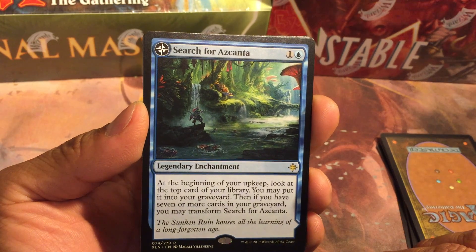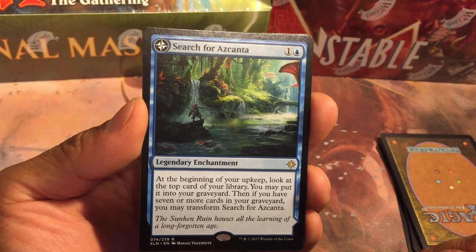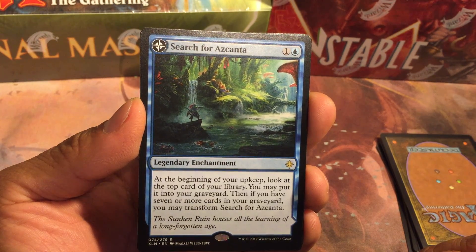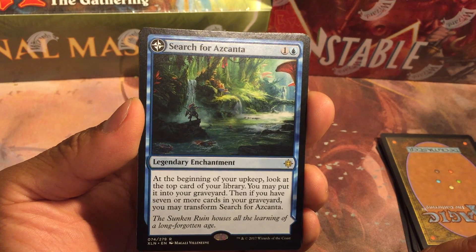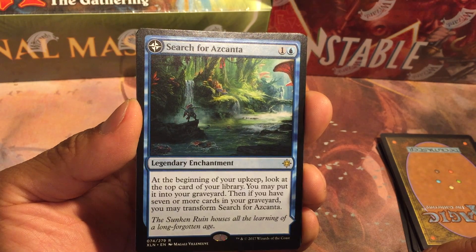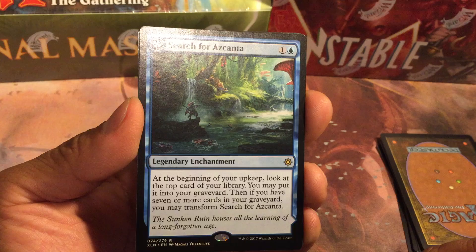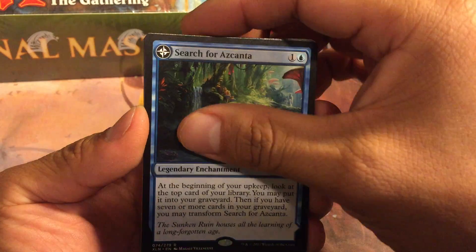We have Search for Azcanta — one mana and an island — a legendary enchantment. At the beginning of your upkeep, look at the top card of your library; you may put it into your graveyard. Then if you have seven or more cards in your graveyard, you may transform Search for Azcanta. It's got some flavor text: 'The sunken ruin houses all the learning of a long forgotten age.' And then you flip it.